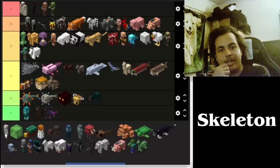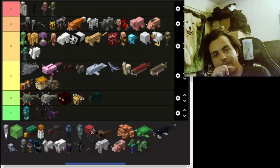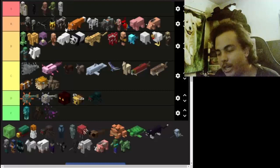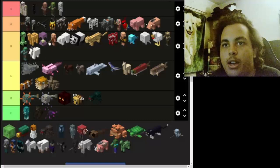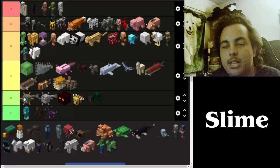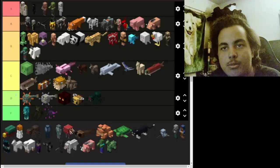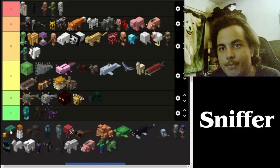The skeleton — one of the OG mobs. The skeleton is actually cool, but they're annoying when they shoot at you. I'll say S — you can't really get rid of them easily so they're staying at S. Slime — they're going to be a C. They're a little bit better than the magma cube; the only difference is that slime doesn't hurt you as much when it splits down.